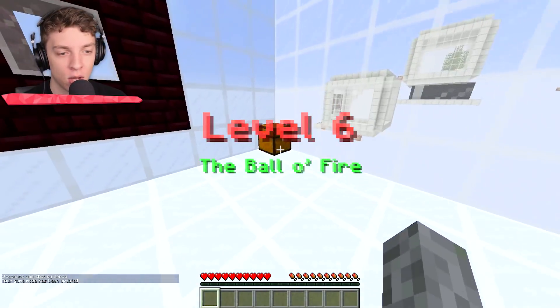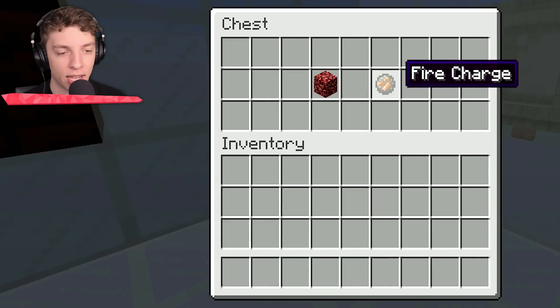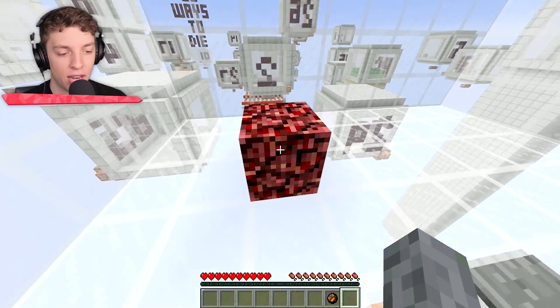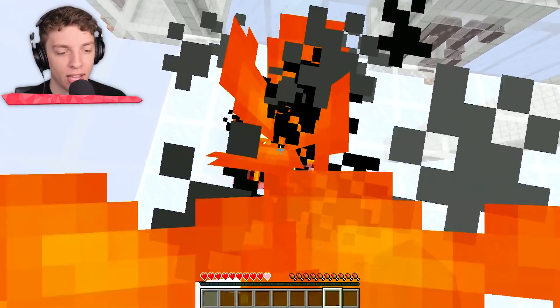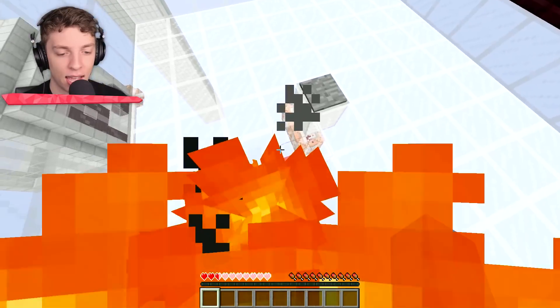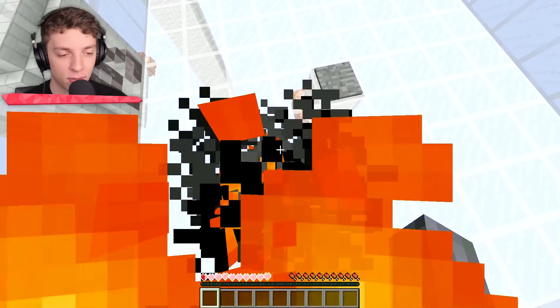Level number six. We've got netherrack and a fire charge. We know how this one's going to work. We're going to put the netherrack down, throw the fire charge there, and watch us cook. A simple one, but a tasteful one, I would say. And we are dead.